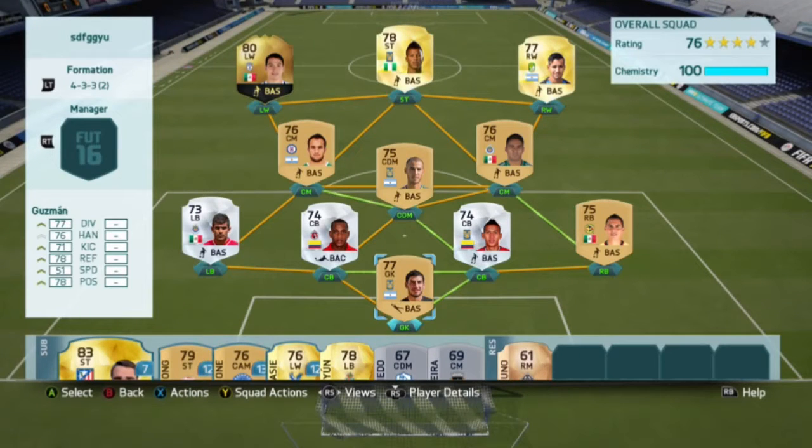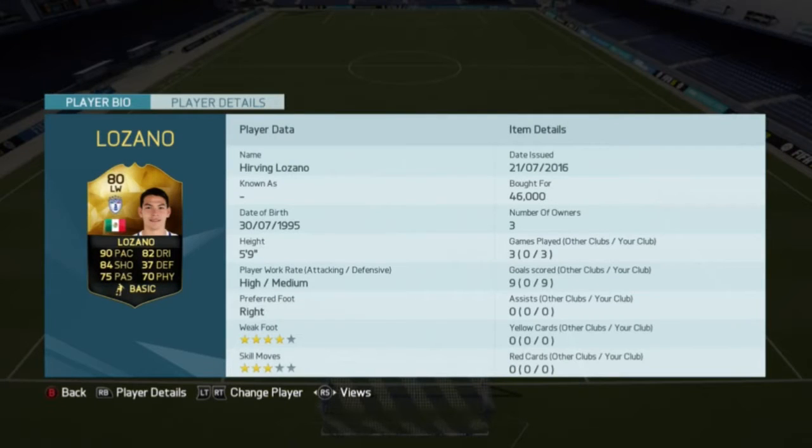Hello guys, it's Ruhu Fifi here and for today I got you an inform player review. He is a left winger, he is 80 rated and his name is Lozano. He is 5 foot 9 with high/medium work rates.